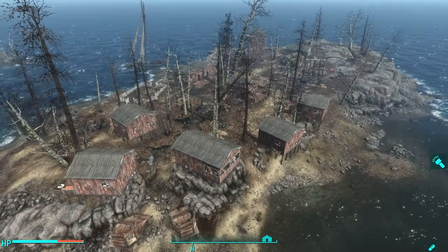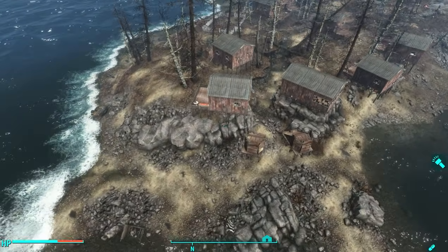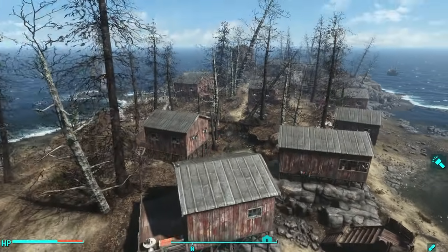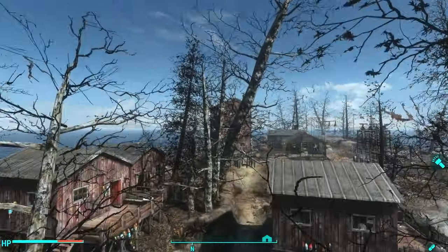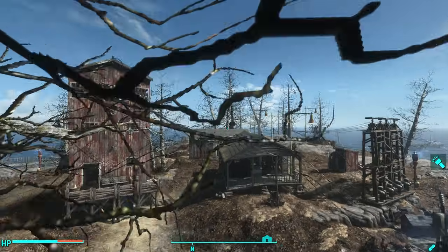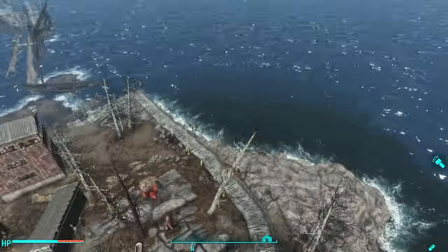Here we are. This is the island — it's a huge settlement. You can see that I have done a lot of work to this settlement: lots of new structures, some big structures, electricity and all sorts of goodness.